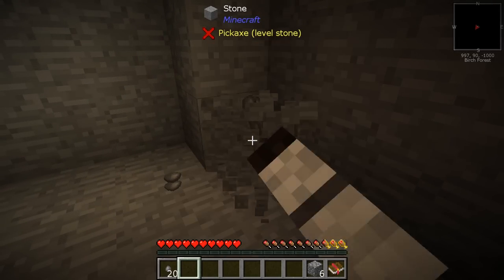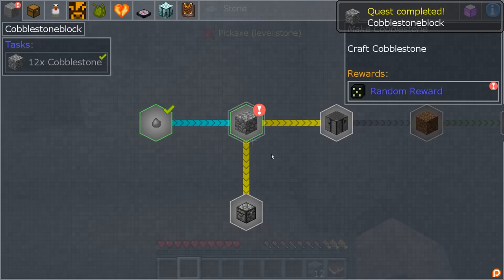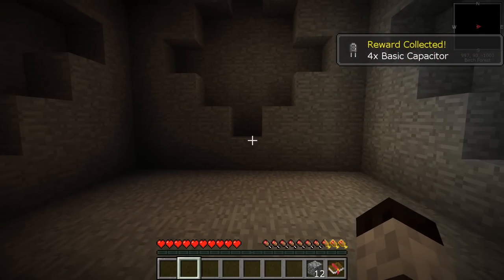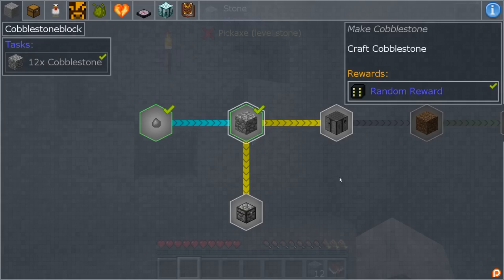Okay, this should be enough — there we go, six more — and we have 12. That quest is completed. I'll get the random reward: four more basic capacitors. We've got eight capacitors total. That's a lot of capacitors!